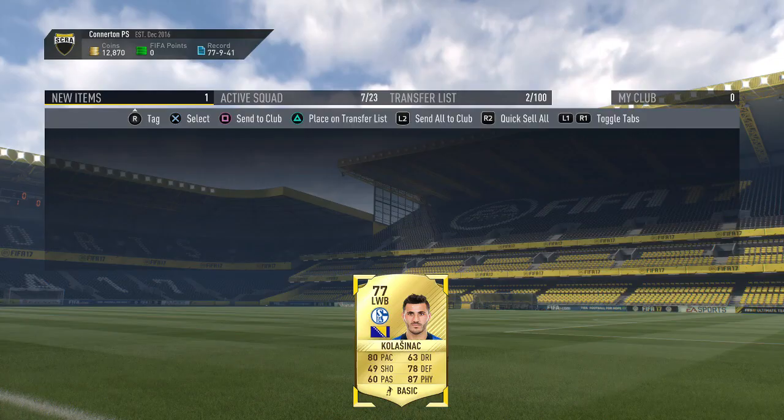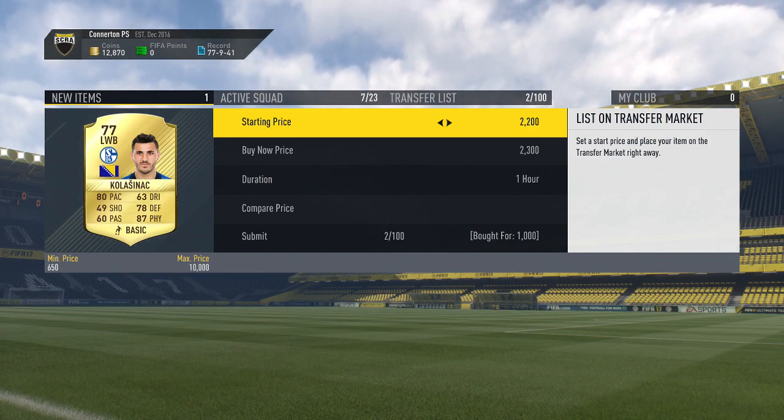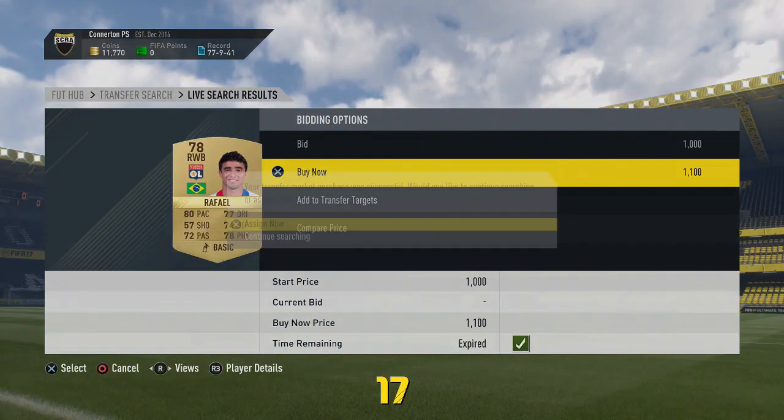We go and get another Dalbert, listing that one up for 2.2 to 2.3k. Then we go and get this guy who has 87 physicals — I thought he would be an amazing left wing back and I just managed to pick him up while going through the leagues looking at all the different players.